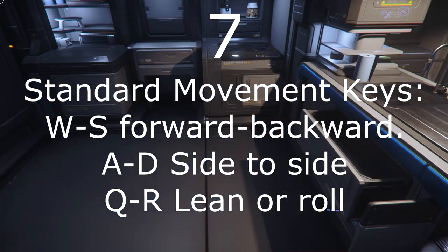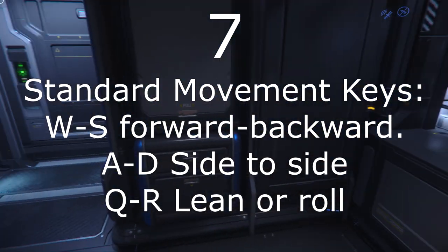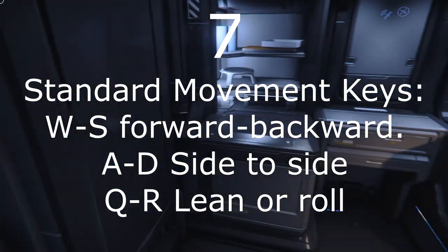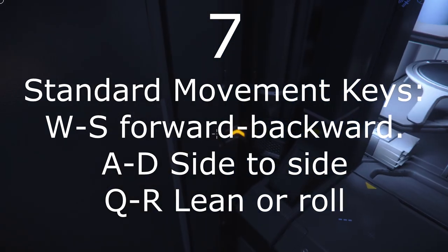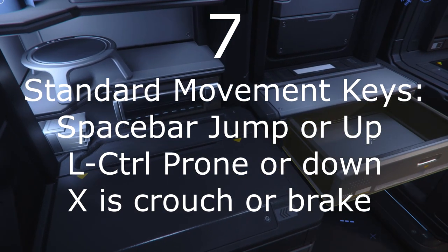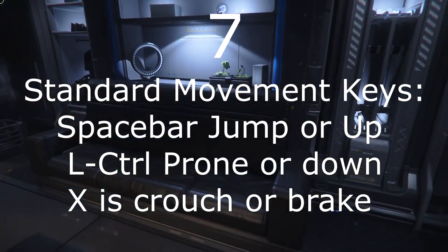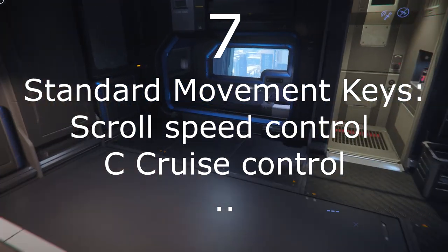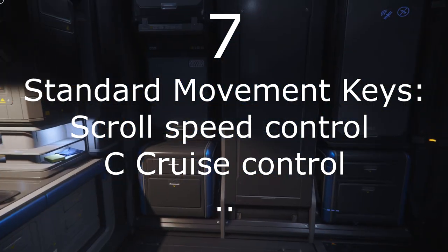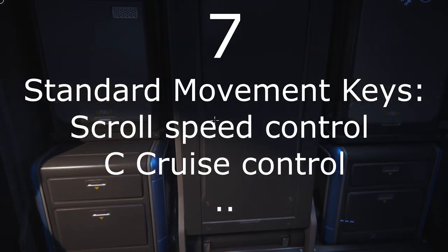Number 7: Keyboard movement is standard in most games. W moves forward, S moves backward, A and D to the sides. Q and E lean while on the ground and roll in ships or EVA. Space bar is jump or move up, left control is descend or lie down while on foot, X is crouch while on foot and what is called space brake in a ship. The scroll wheel generally controls movement speed. C in a ship will toggle cruise control, whose speed will be managed by the mouse wheel.